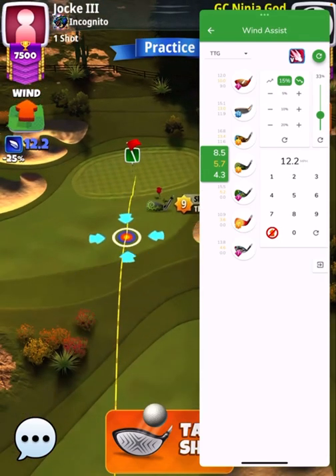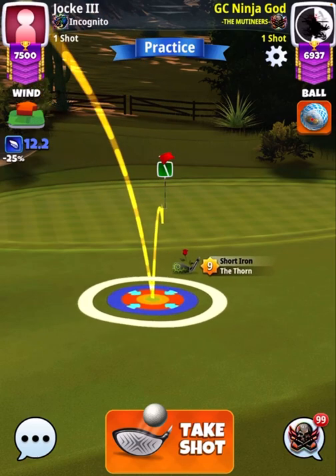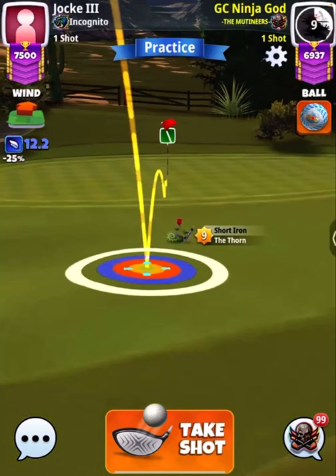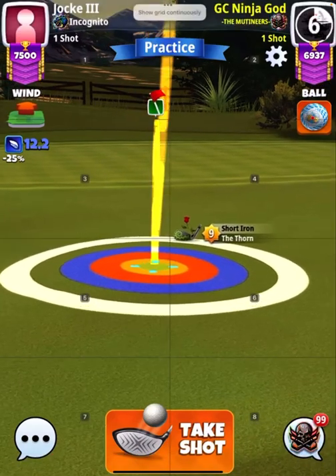I pull back and there you can see the minimum. Just eyeballing 50 percent - don't have to be exact. Set the spins - I like to go with a couple of backspin on the Thorn. Setting the slider to 50 percent gives us 15 elevation, 6.4 rings at 50 percent. This is a tailwind shot so there is a margin of error, but I'll show a crosswind shot in a moment.